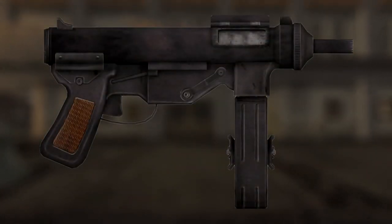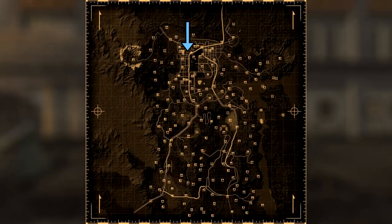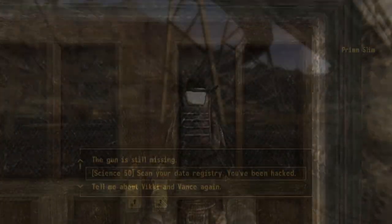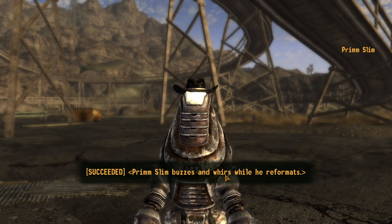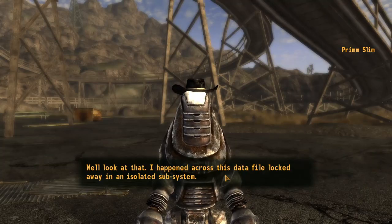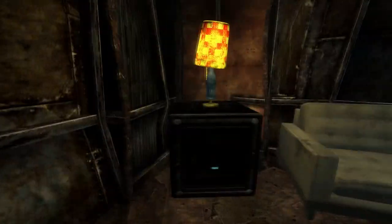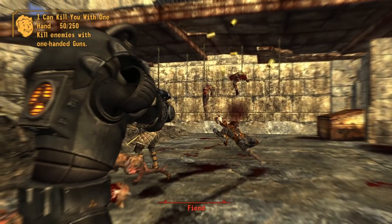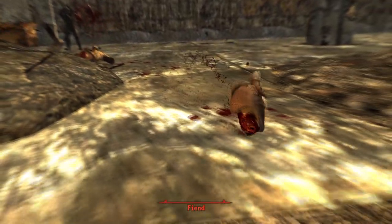The final weapon is Vance's 9mm SMG. This is a unique version of a 9mm submachine gun and can be found within the unmarked location called Wins' Hideout. To acquire the location you must pass a 50 Science check with Primm Slim. Head to the location and within a very hard locked safe will be the weapon. You can also convince Sammy Wins to give you the combination to the safe. The weapon has an increase in damage and crit damage from 14 to 17, a magazine size increase from 30 to 60, and a weapon health increase from 550 to 750.